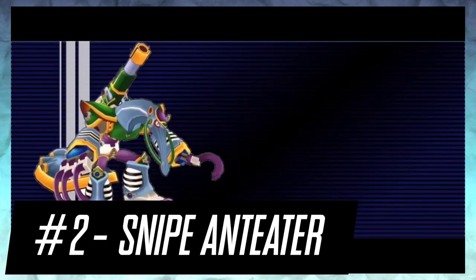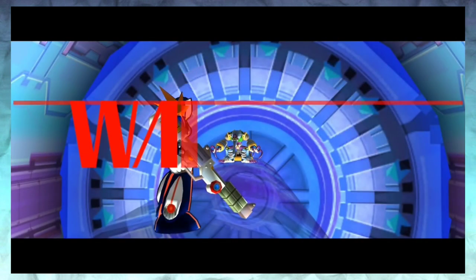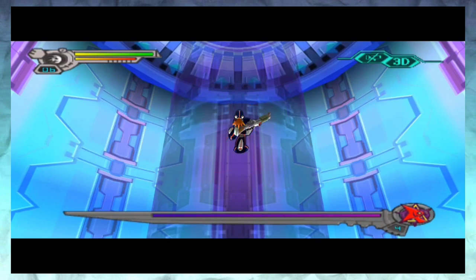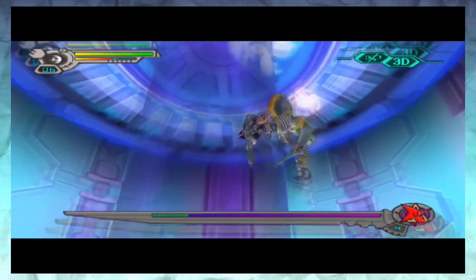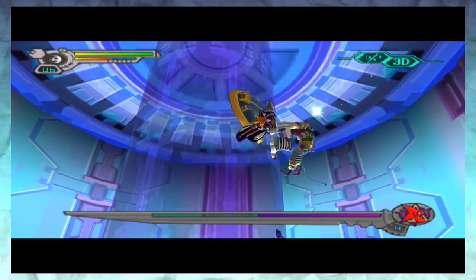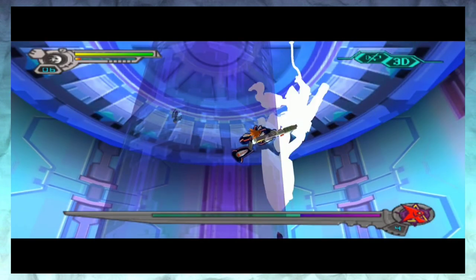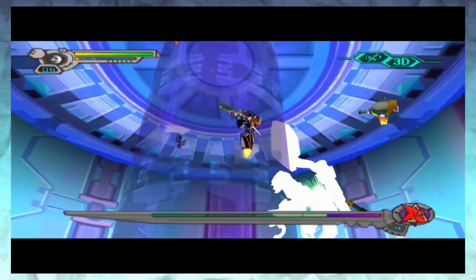Number 2: Snipe Anteater from Mega Man X7. Mega Man X7 is generally considered to be one of, if not the weakest of the Mega Man X games, but I love the Robot Masters in this game. Just look at how cool this guy looks. It makes me wonder why there's never been an anteater Digimon, or anteater Gundam, or anteater Bionicle or something. The long snout lends itself perfectly to being a gun, a laser, or a plasma whip — there's so much potential. Not to mention the long claws, which are a severely underrated aspect of anteaters. Those things could tear through the earth; that's why they walk on their knuckles. I love ya, Snipe Anteater, and I hope you're ahead of your time in terms of cool robot anteater designs.